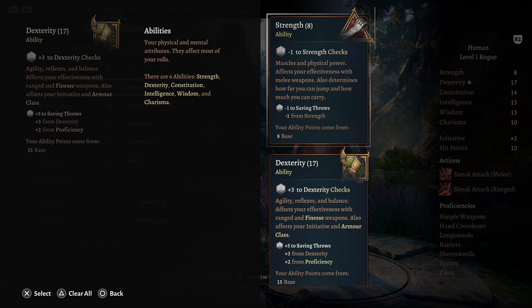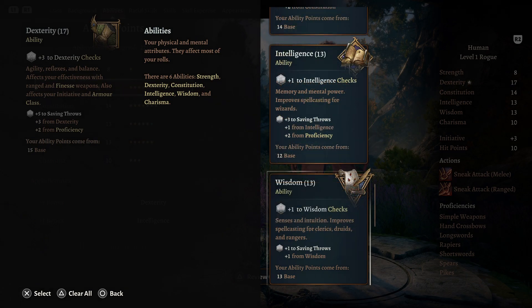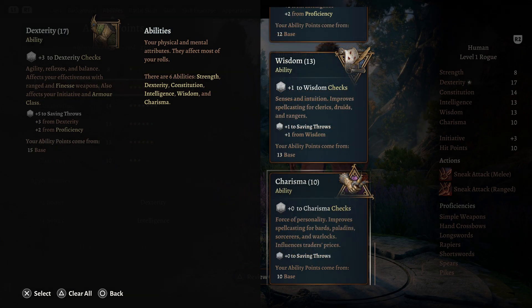Dexterity also gives you a higher chance to move earlier in combat and affects your armor class — more on that later. Constitution determines the amount of hit points you have. Intelligence: wizards need high intelligence to make sure spells hit enemies. Wisdom: clerics, druids, and rangers need high wisdom to make sure their spells hit. Charisma: bards, paladins, sorcerers, and warlocks use their charisma to cast spells.